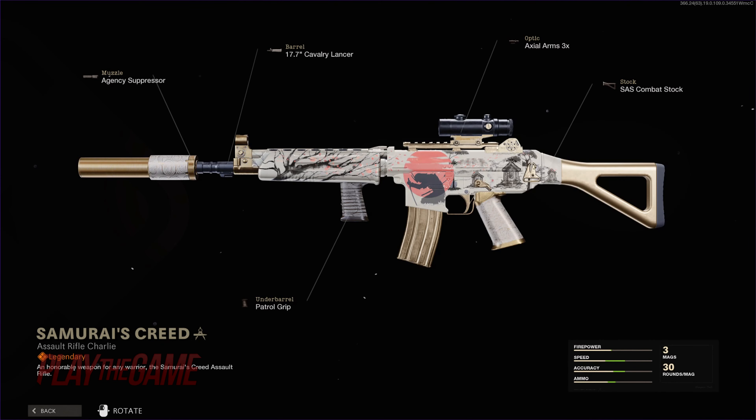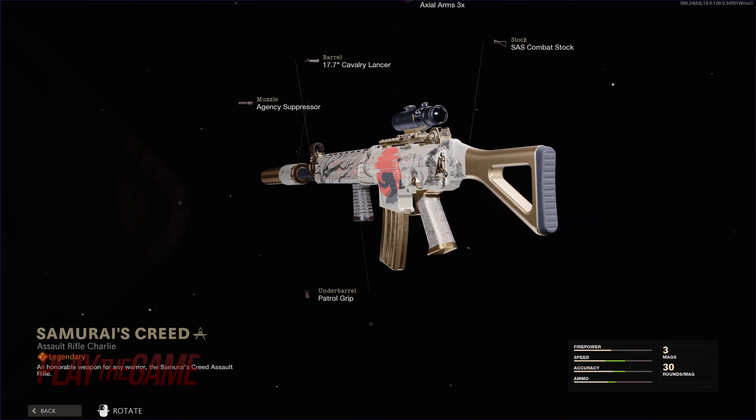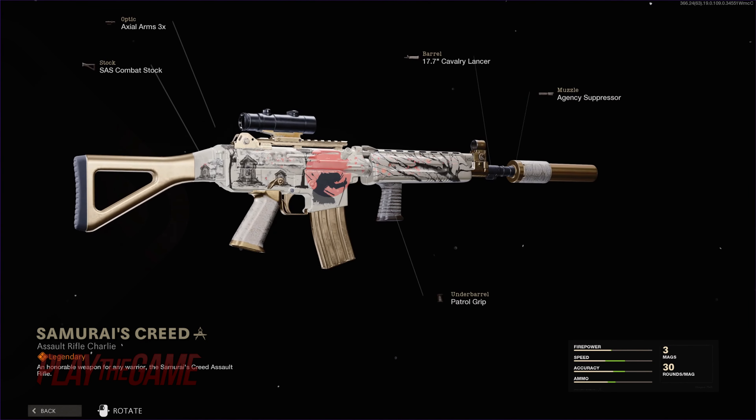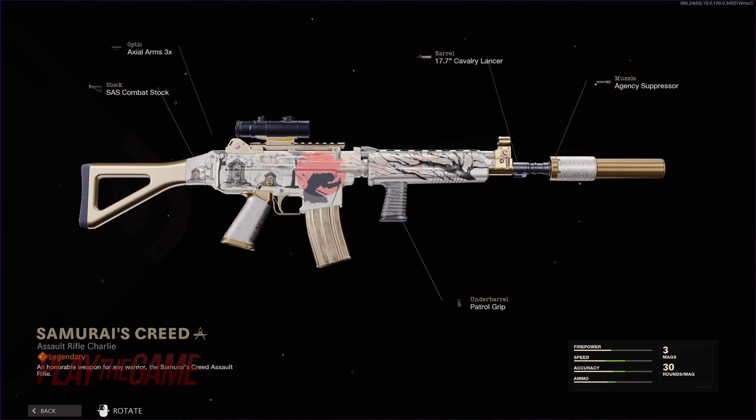At tier 71 is probably one of my favorite camos in this pass: the Krig VI Samurai's Creed. Gold and white with the depiction of a fallen samurai warrior surrounded by trees, shrines, and laying in front of the sun.